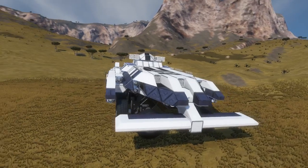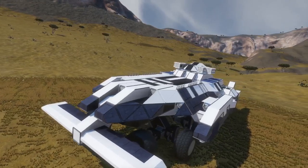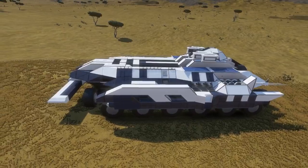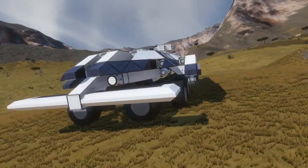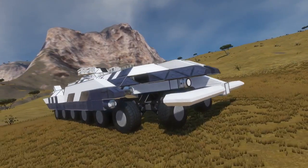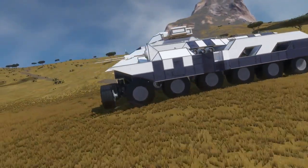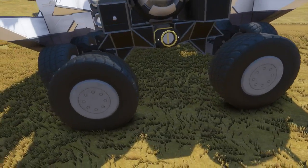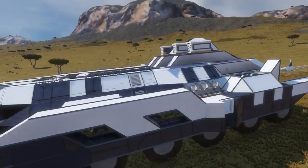Welcome to Space Engineers. Today I'm going to be showing you how to drive the Bearland Cruiser. It occurred to me that this is a very different concept, so I figured a lot of people were probably out crashing these things and wondering what it's supposed to do. From first glance it looks like a rolling vehicle, but then you see these sideways wheels and wonder what that's about — and if you try to drive it like a normal vehicle, it's just not going to work.